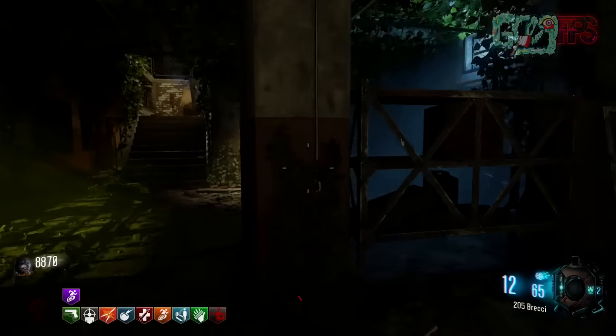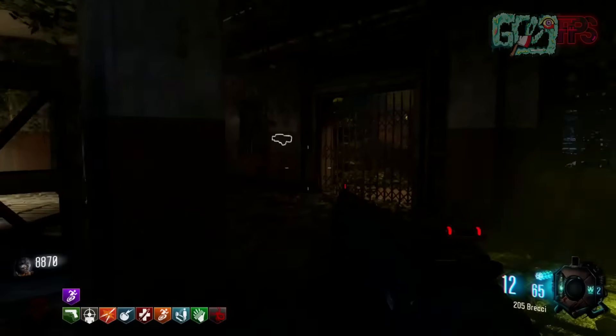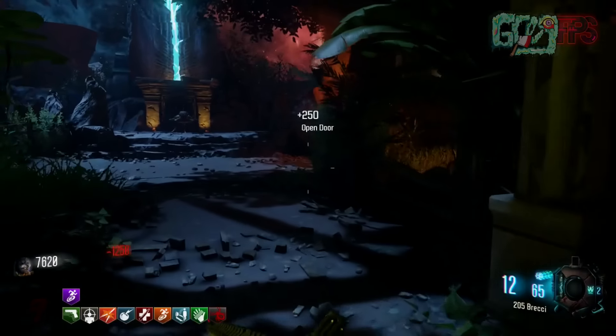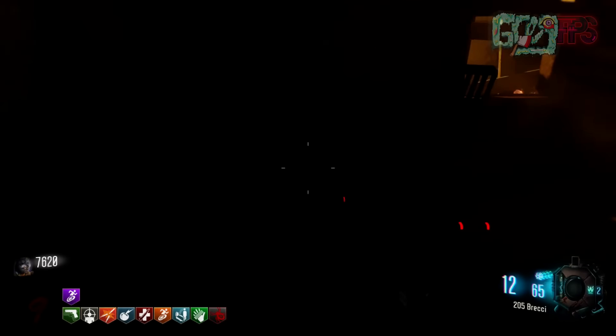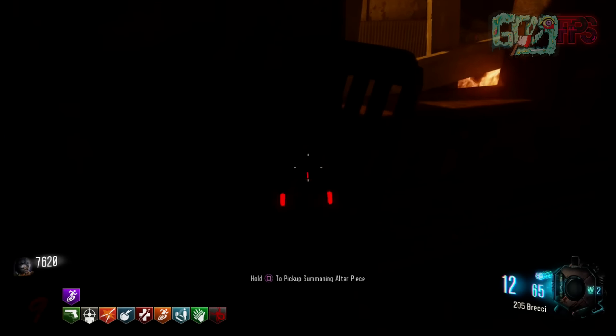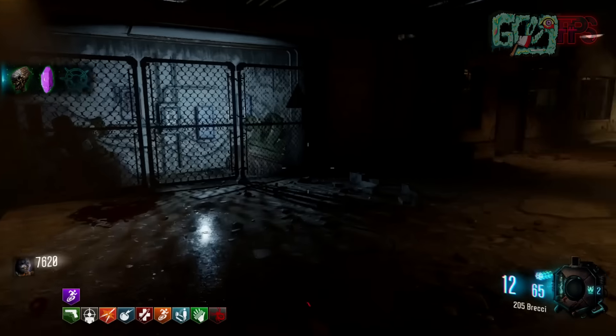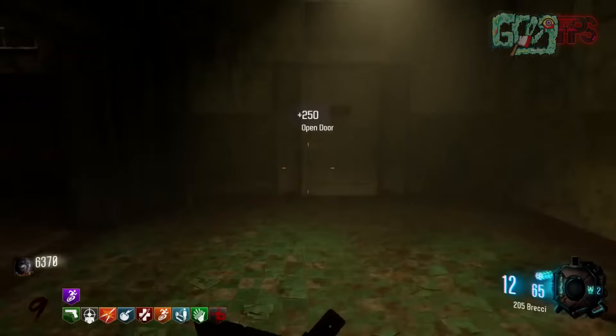The second part can either be here right on that crate, which is located in the rocked area. If it's not there, you can go up these stairs and find the Apothecan mask — I'm sorry about the gameplay, it's really dark, but it is there. You can see it, you press square and you can get that one as well.